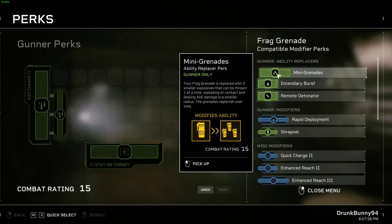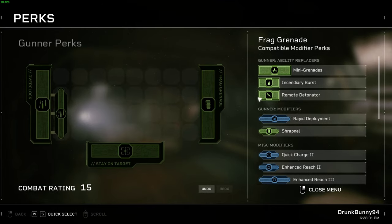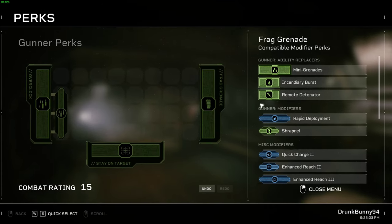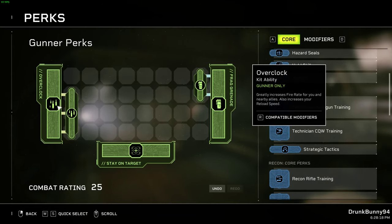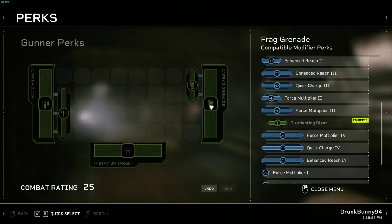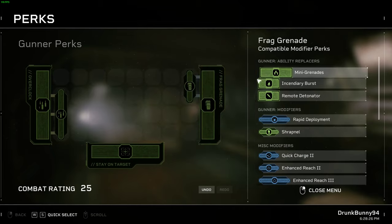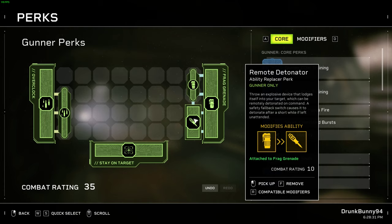For the grenade, the grenade damage isn't that good out of the gate, so you could increase it with damage, but for Insane difficulty it's way better used as a CC tool. Disorientating Blast, knocking everything down, gives you time to get your damage on target. The damage you get from your guns, especially combined with Overclock, is going to be far more than whatever damage you can throw on the grenade. You can pair that with Remote Detonator or Mini Grenades to multiply the amount of knockdowns you can apply.